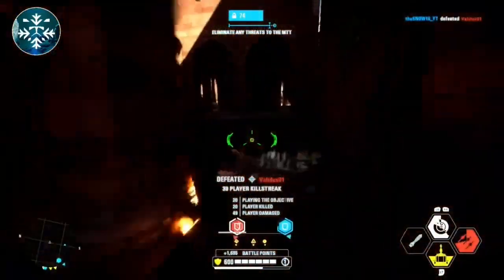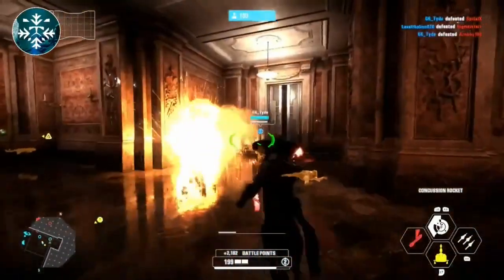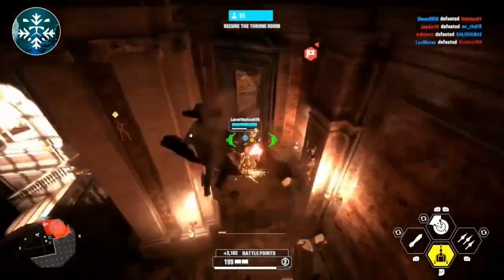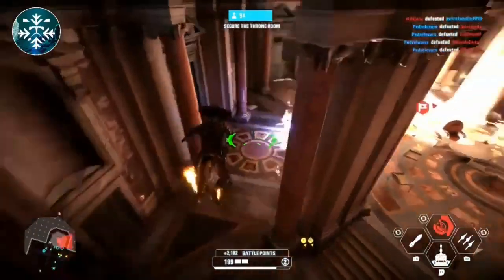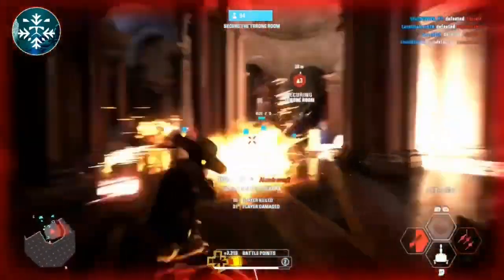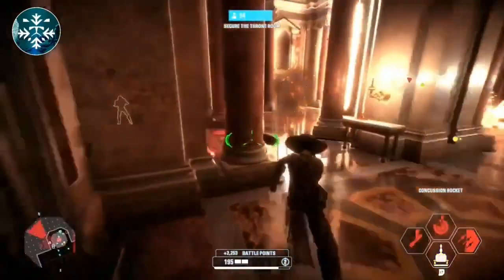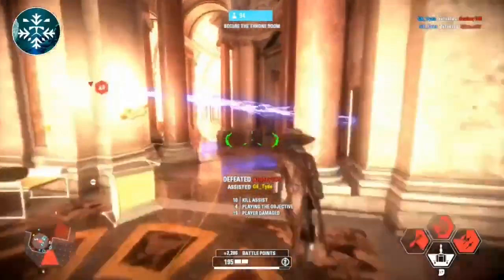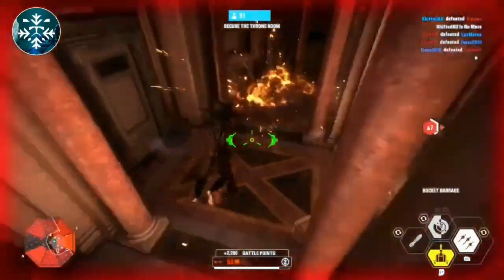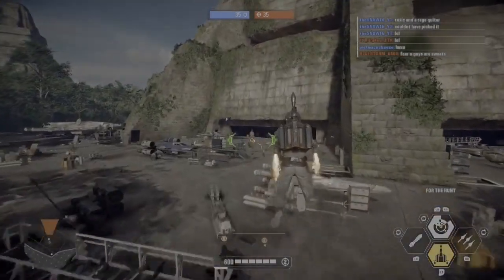Key threats on Naboo first phase are gunships, heavies, and enemy heroes — particularly Anakin, Han, and Chewbacca. The second phase is very difficult and I never really mastered it, but I put Naboo up there as a strength map because first phase you can crack 50 or 60 kill streaks. Roham is also someone who shows it well — probably the best Galactic Assault Boba I've seen, I'll link him in the description.